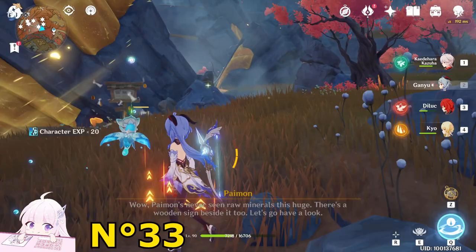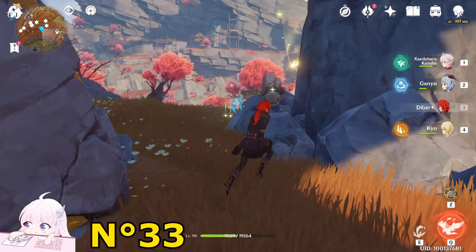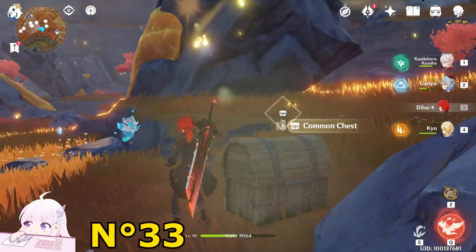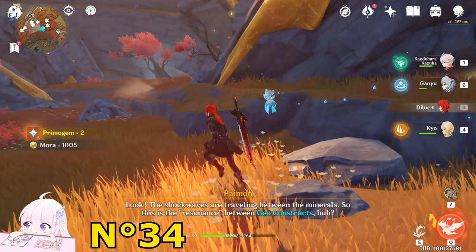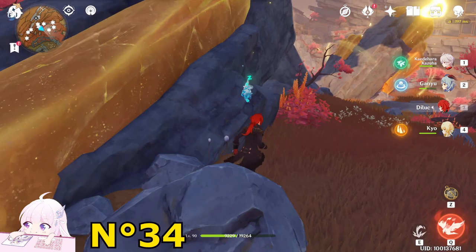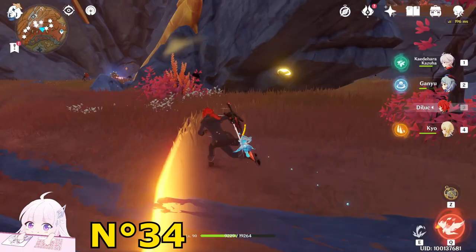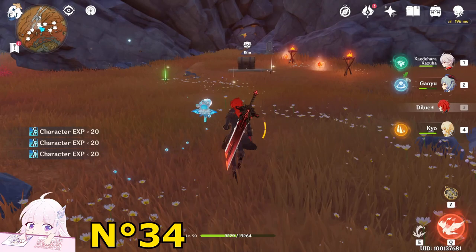Take the bottom side chest first, then the next one. Now kill that Treasure Hoarder. Paimon will start a dialogue if it's your first time here. There is a rock where you do one resonance — use the Claymore to hit this giant rock. Get this chest. Now go toward the domain. Hit the giant pillar again; the resonance will chain and kill all those enemies together so you can take this chest.